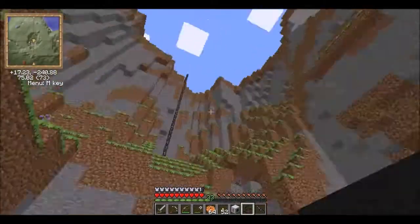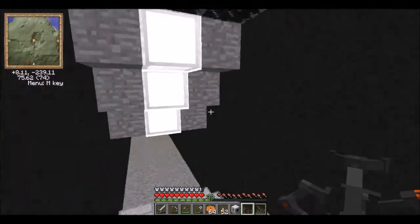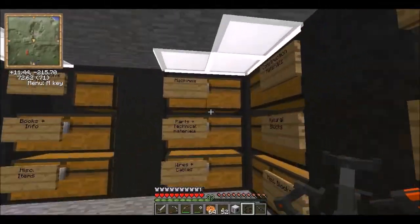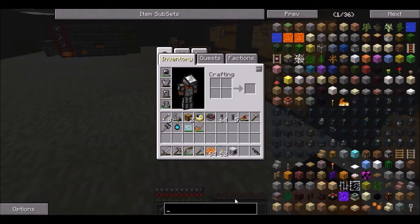Achievement get! I found a massive cave system. Achievement get — rocket crafting table. Where should I put it? I'm just going to put it in the middle. But now just put it away because you can't make anything on it yet. Let's see about that. Where should I put it? Machines — I'm just going to put it in the middle.